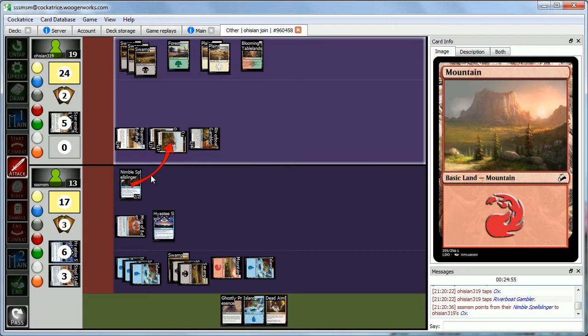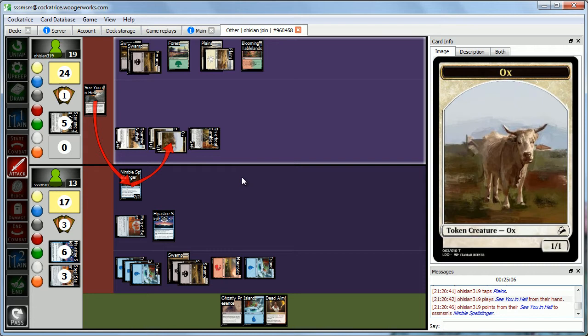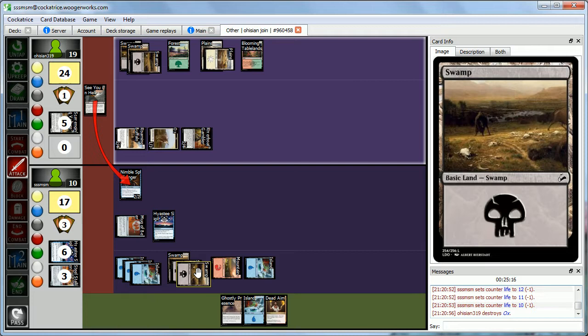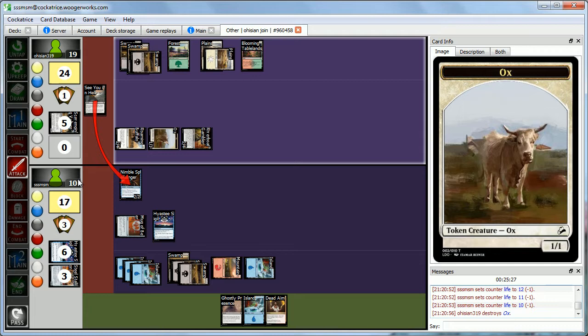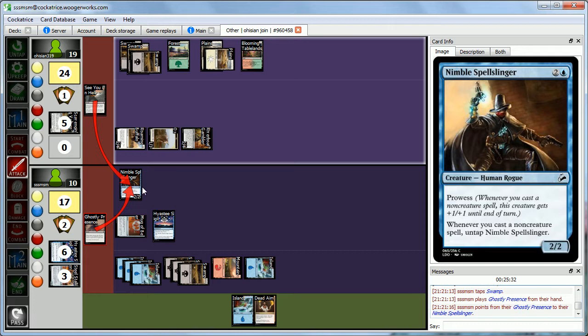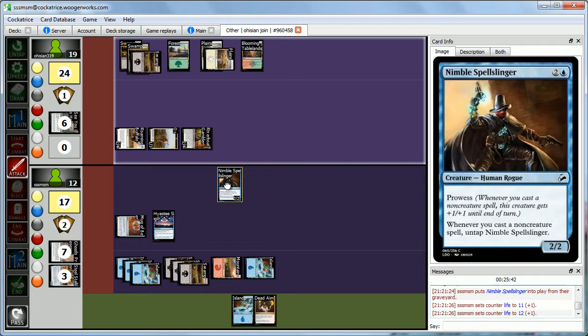We block an Ox and take 3. Abby casts another See You in Hell, targeting the Ox I blocked and the Nimble Spellslinger. We take 3 from unblocked attackers, the Ox dies, and the Spellslinger dies. We use Ghostly Presence on the Spellslinger — when it dies it comes back to play. We gain 2 life up to 12.